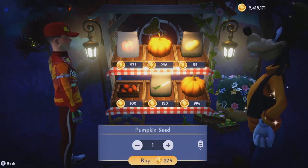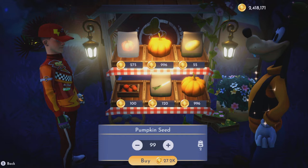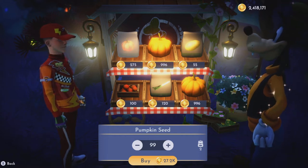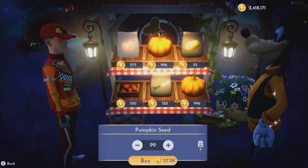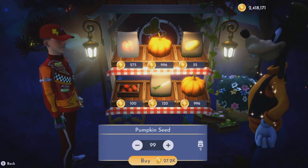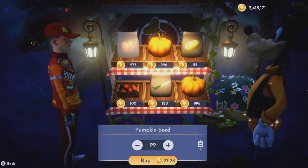Let me show you: one costs 275, and 99 costs about 27,200, so just over 27,400 for 100. You'll need just over 163,000, but it's definitely worth it because you make like a hundred-and-something thousand profit from 600.